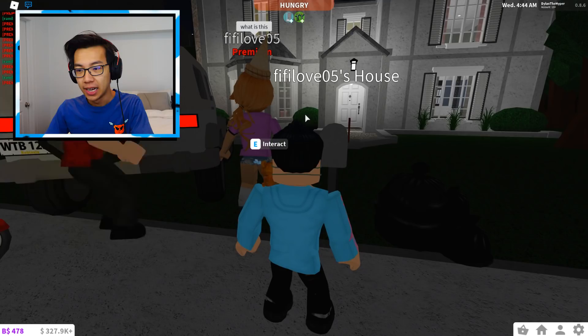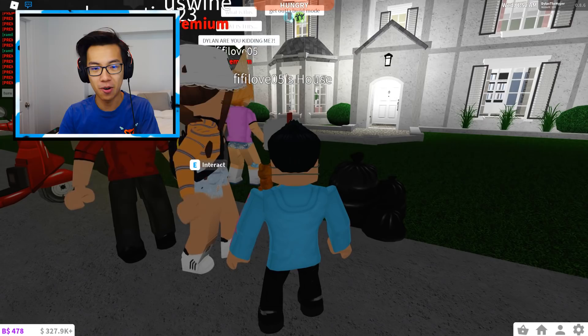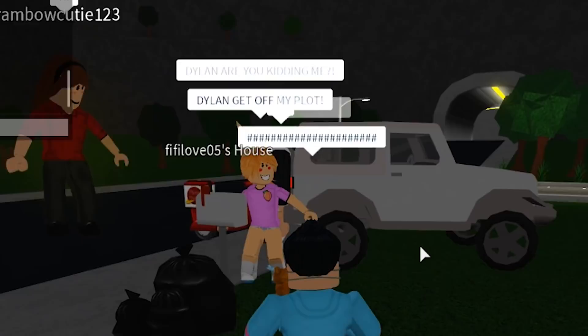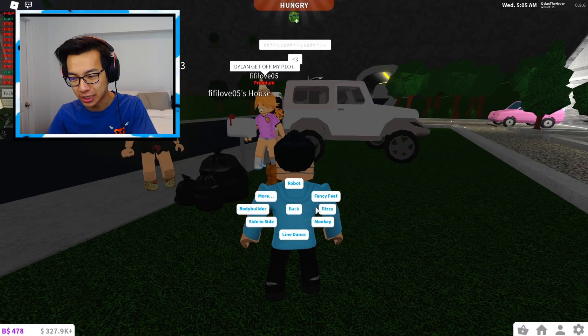I didn't expect that. She just said, 'What is this?' I'm gonna say, 'Hey sis.' She just said, 'WHAT IS THIS' in all caps again. I'm gonna say, 'Get out of build mode, turn around.' She just said, 'Dylan, are you kidding me?' I'm gonna say, 'You like my tiny home?' She just said, 'Dylan, get off my plot.' I'm gonna go ahead and throw a heart in the chat, and just to make her a little angry, I'm gonna hit a cool dance move. And guys — she just blocked me. She's going inside.